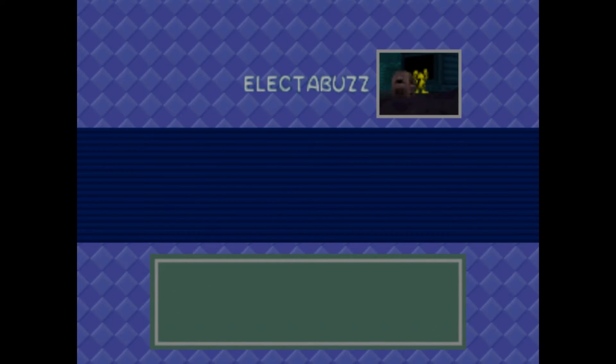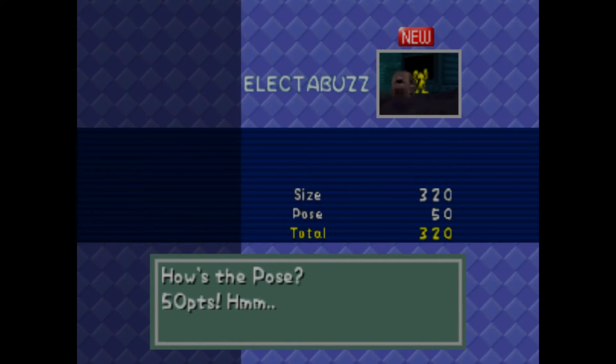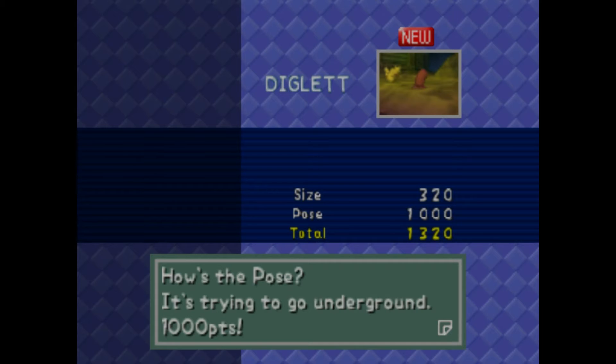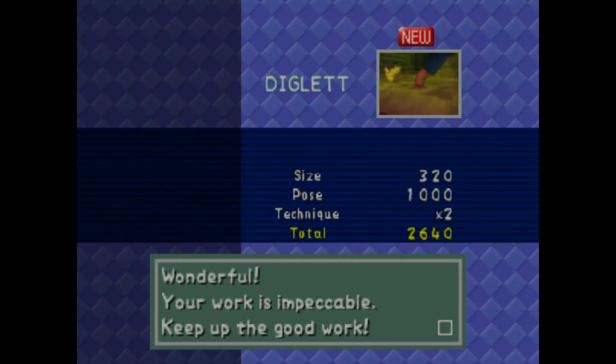I wonder if we can get like a 3,000 score for every single Pokemon. That's not going to be a good one because he's facing away — 370, that's it. And here's Diglett — it's trying to go underground, you get 1,000 points. And it is in the middle — 2,640 points. So he'll save the results.